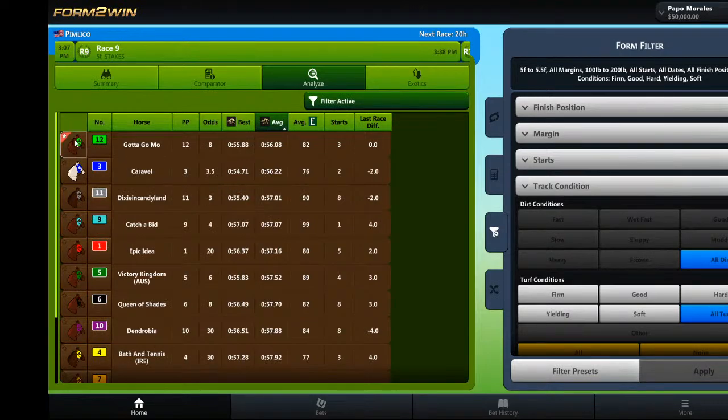I did look at this race using standard PPs last night, and that's the horse I landed on — the 12, Gotta Go Moe. And now I feel like I'm on to something, because Form to Win has her ranked first on average Form to Win time, with three starts. That's very interesting. Caravelle fits, and Dixie Candy Land fits — so for the multis you're going to use those. But let's see where they fit on average Equibase.